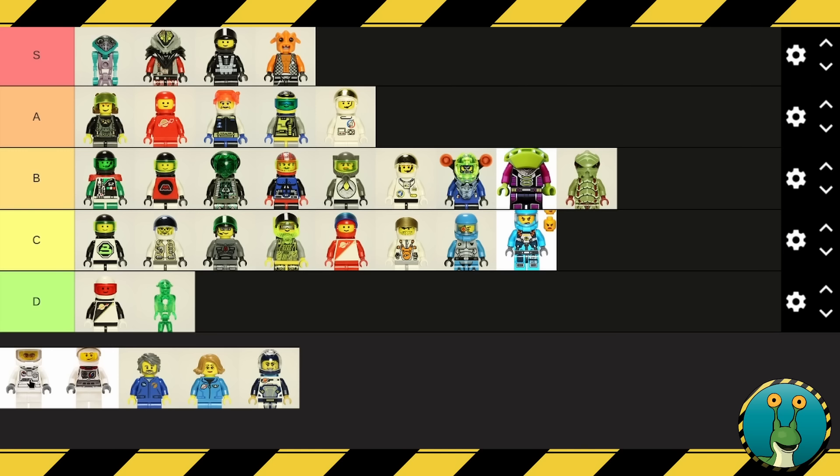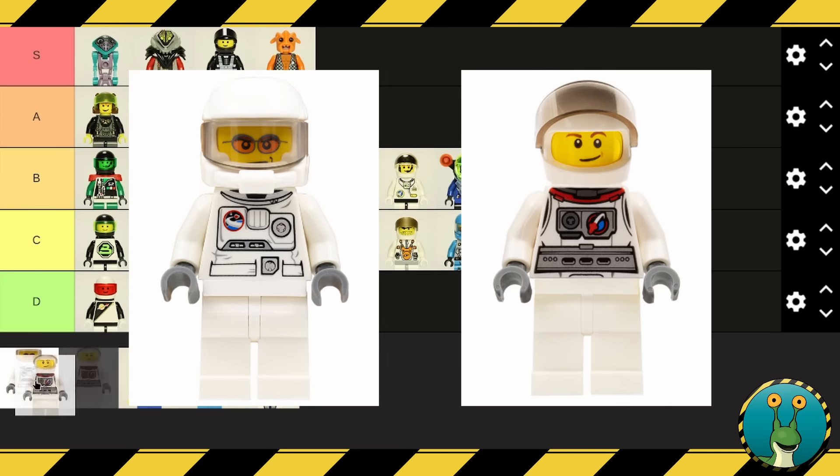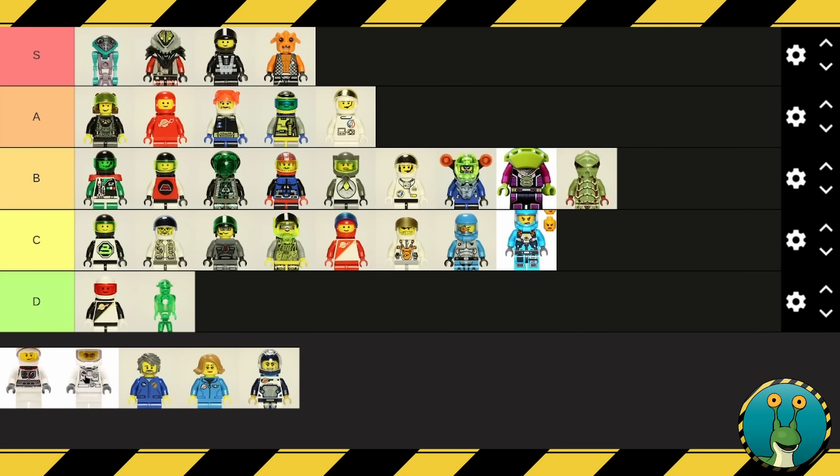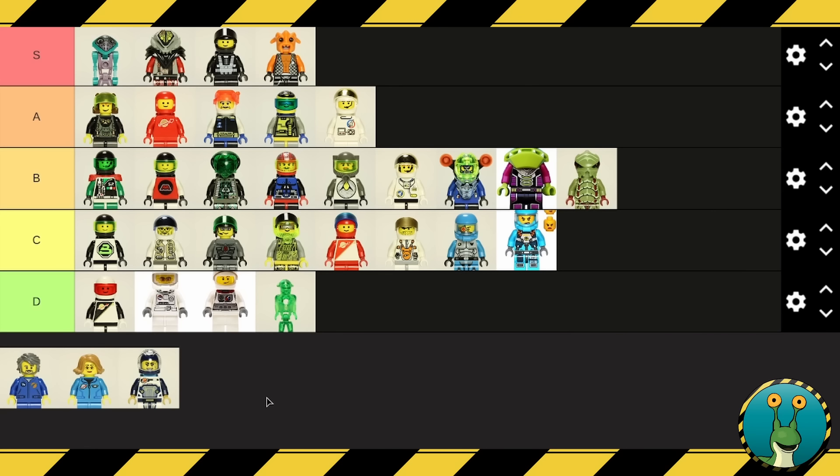Then we get these minifigures — Lego City Space 2011 and 2015. These designs are just so forgettable. I thought I had them, but I don't, so I just grabbed images again. You could absolutely take what I'm about to say with a grain of salt. These two are interchangeable — they have no identity to them. You could shuffle them up and I wouldn't know which was which. There's just such a lack of identity. I really think they fundamentally fail to stand out compared to some of the other designs we've already seen. So they're getting bottom spots down here.